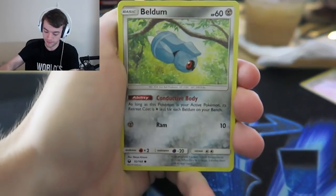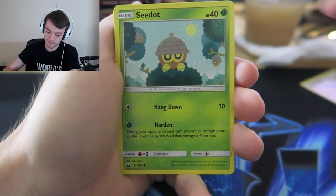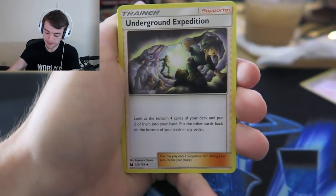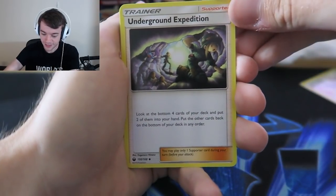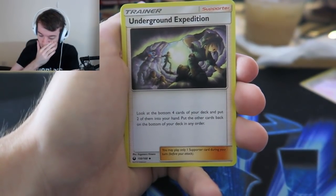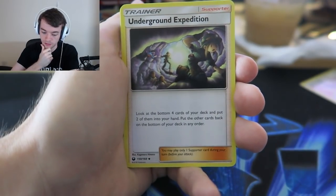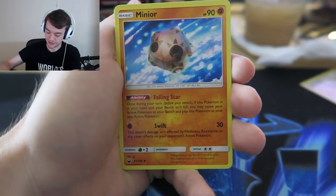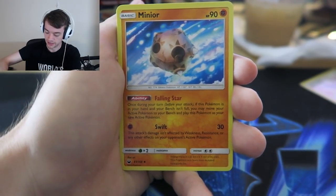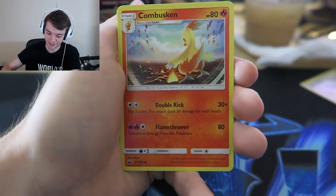We have Baltoy. Beldum - that's the good Beldum I believe. Lotad, Skitty. Oh there is an Underground Expedition in here - she's really cute on here too. Look at the bottom four cards - if you can, put two of them into your hand, put the other cards from the bottom. I think it's a good card. It's not like a fossil excavator card - now that I read it, it has nothing to do with fossils other than the art and the name.